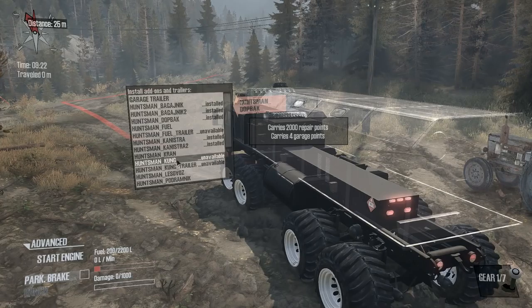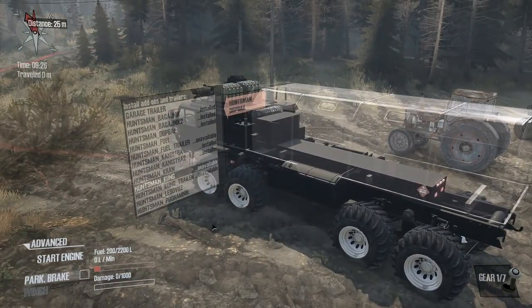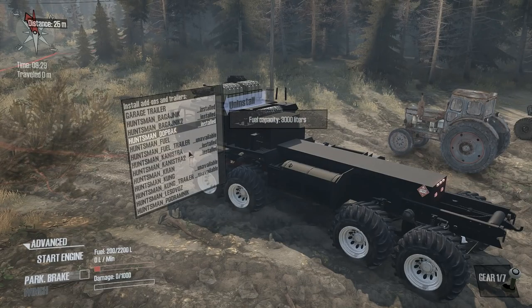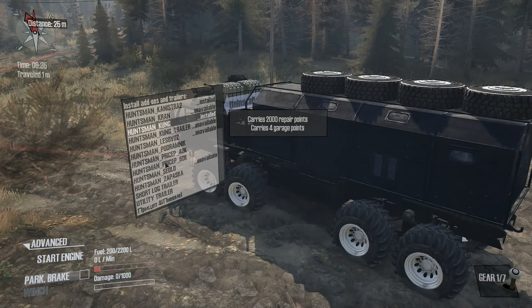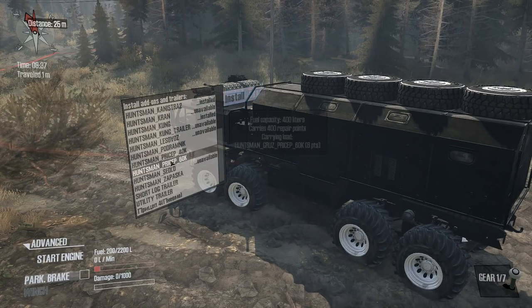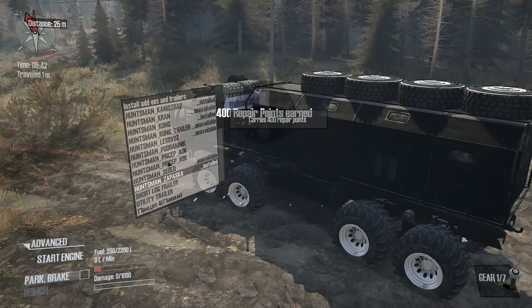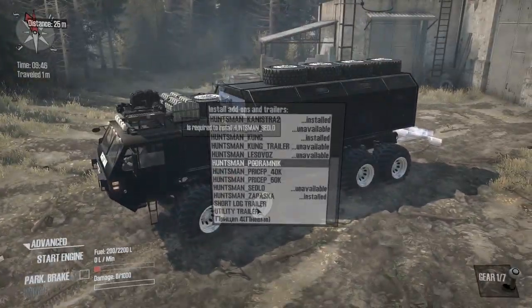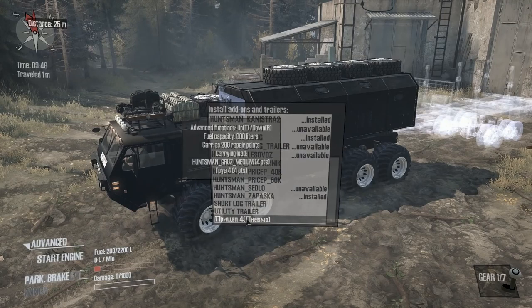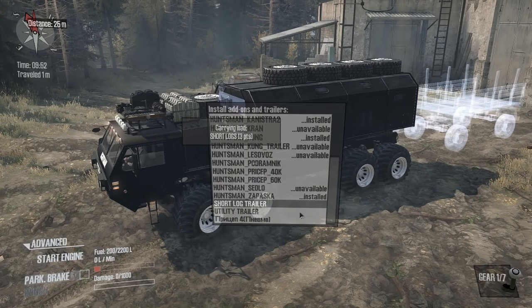We'll take the garage with us. What have I got to remove to be able to take that one? Huntsman drop hack. Can I take the garage? It carries four points. We want that one — four points like that. Then we've got the Huntsman — that one's unavailable. Six points logs. There are 400 repair points there, we can take that one. That goes on the back — it's an extra trailer attachment. We've got the short log trailer, the utility trailer, and that trailer there takes four points. I had another trailer but I don't know where it's gone; maybe it's just not compatible with this particular truck.